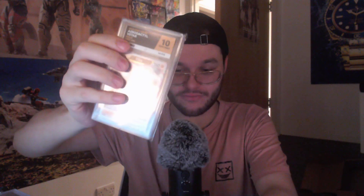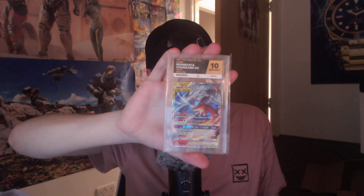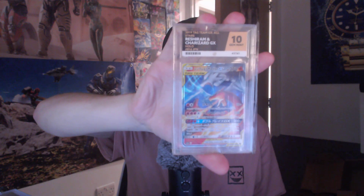I'd say we're approaching halfway — speeding through them. I'm trying not to knock over this giant tower that I've built. We've got another Giratina, ten for that. We've got an Adamant ten rainbow. An Aerodactyl ten. The label barely fits on this one — that's the Reshiram Charizard tag team card.